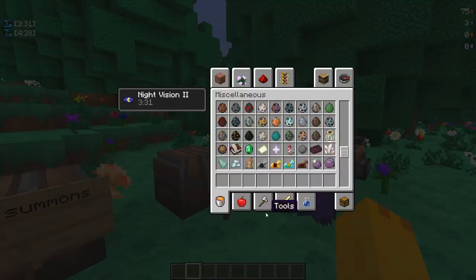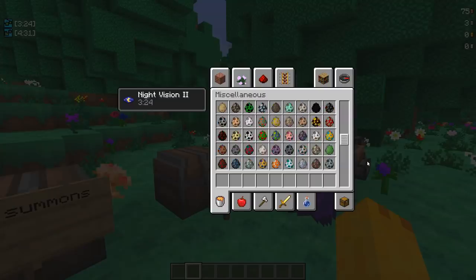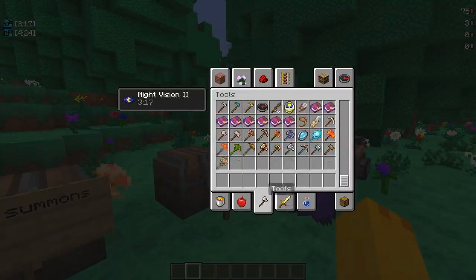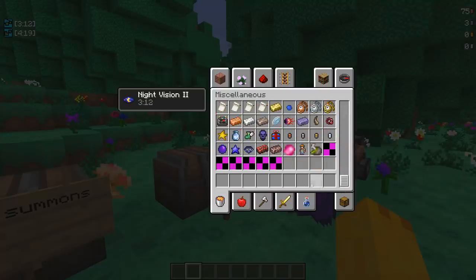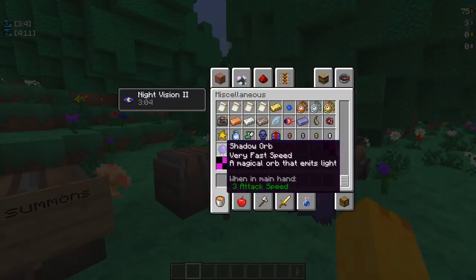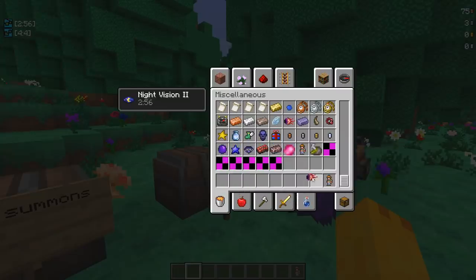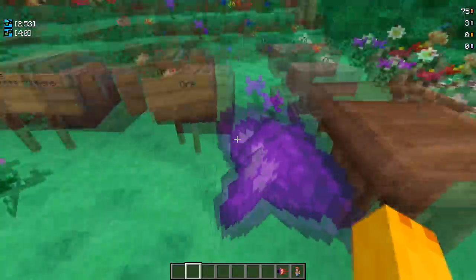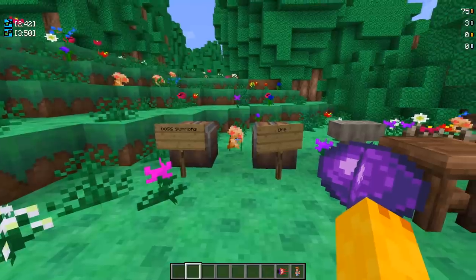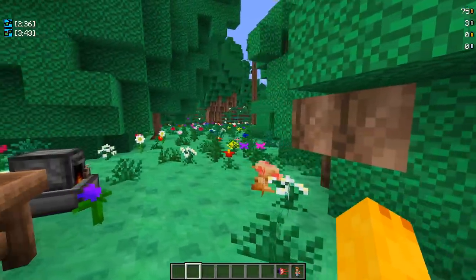That looks like everything so far in terms of items. Let's check out the bosses. I'm looking if there are spawn eggs or if I have to use the actual spawners - looks like I have to use the actual spawners. We have the Wall of Flesh, and we also have the banner star, mana crystals, shadow orbs, and a bunch of stuff. We've got the Eye of Cthulhu and the Eater of Worlds. The mod dev told me I shouldn't summon the Wall of Flesh just because he's a little laggy right now.